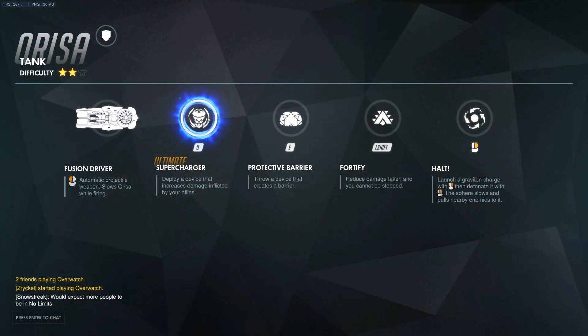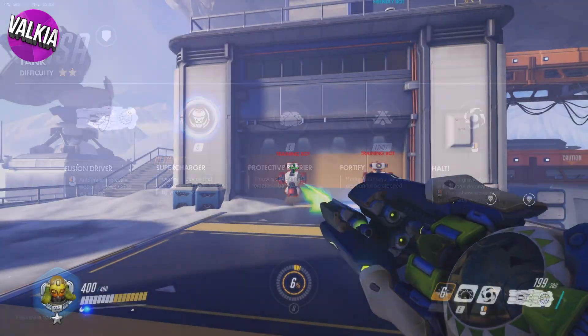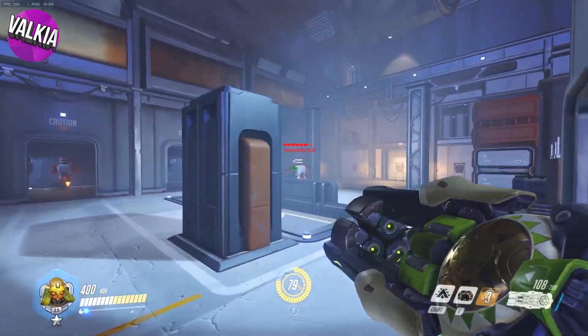Let's check out the abilities. First up, Orisa has a Fusion Driver, which is an automatic projectile weapon that deals quite some damage. However, using this weapon does slow Orisa down. The Fusion Driver has 200 rounds per magazine.